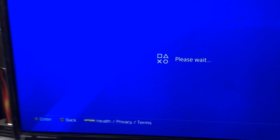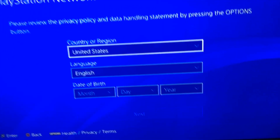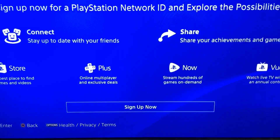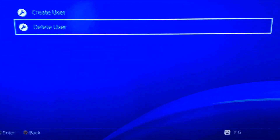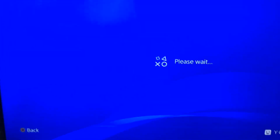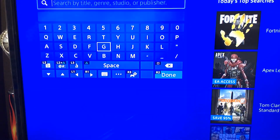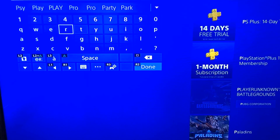Once you make the new account — I'm not going to make it because I already have PlayStation Plus right now — once you make the new account and verify it, make sure to verify it, you're going to go to your account and then go to PlayStation Store. You're going to go to the search bar and put PS Plus.